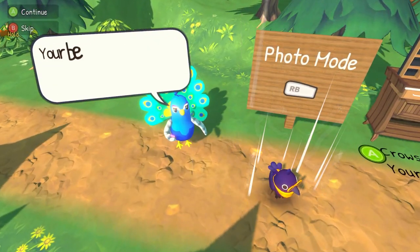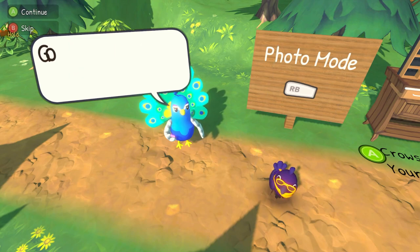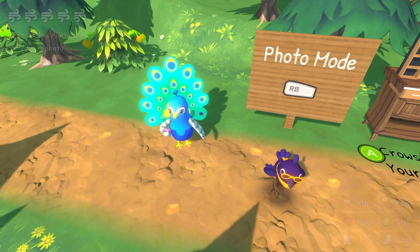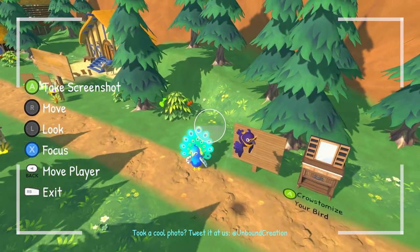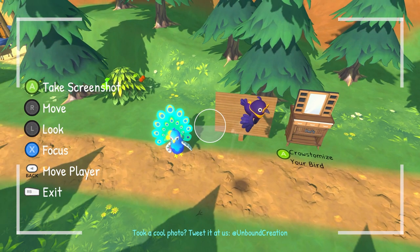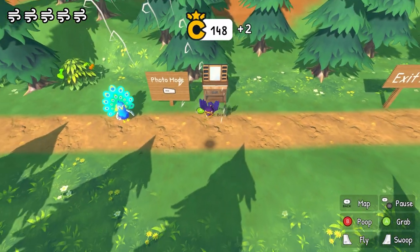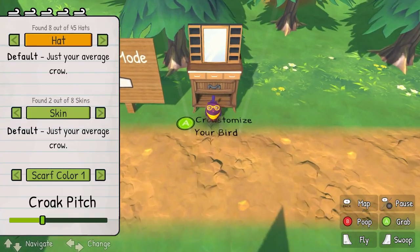Look what a beautiful bird you are — your beauty and grace can be captured in photos. Go try it, take a cool photo now! We've got photo mode. Take a screenshot — very nice. Get out of there. Rasterize your bird — yes, that's exactly what I want!